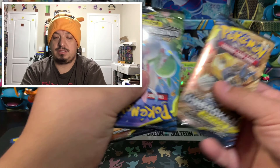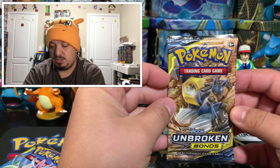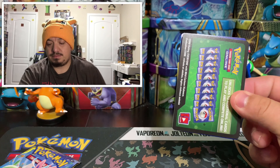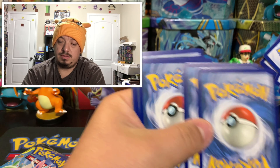We have three booster packs: Lucario, Sylveon, and Charizard. We'll start with the Lucario pack. Green code card — why not.